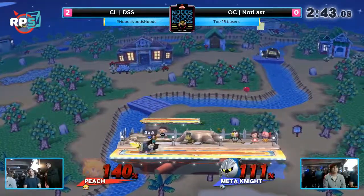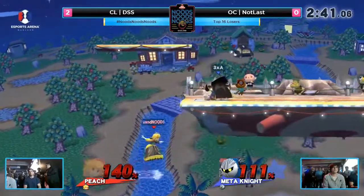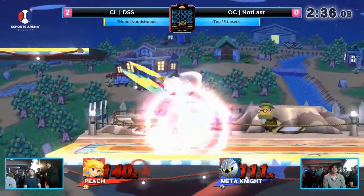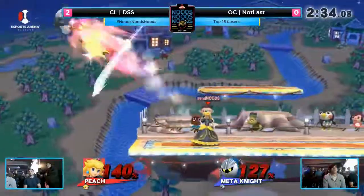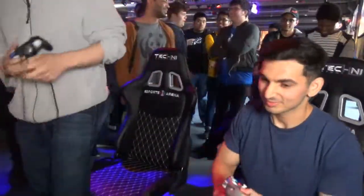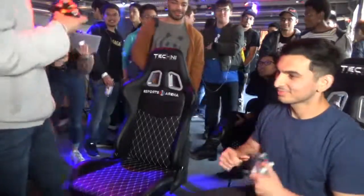Peach is heavy, which is fine — maybe if you're a Kirby. I don't think he knows how to auto-snap. Backdoor might be hit — it was. After he did it I was like, no, okay. DSS nodding his head.